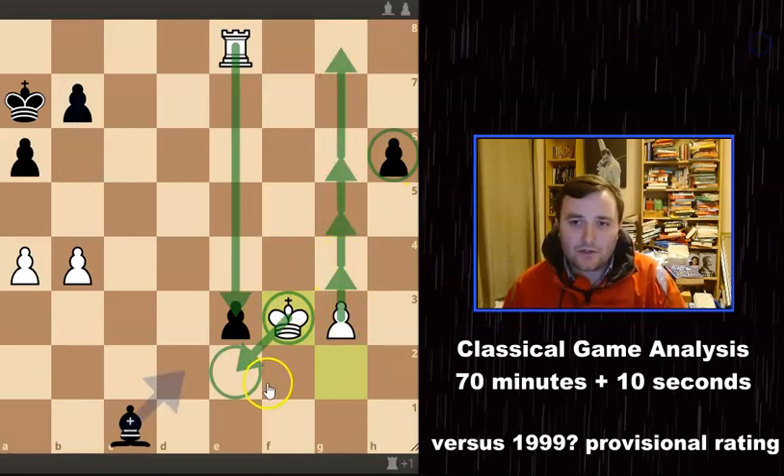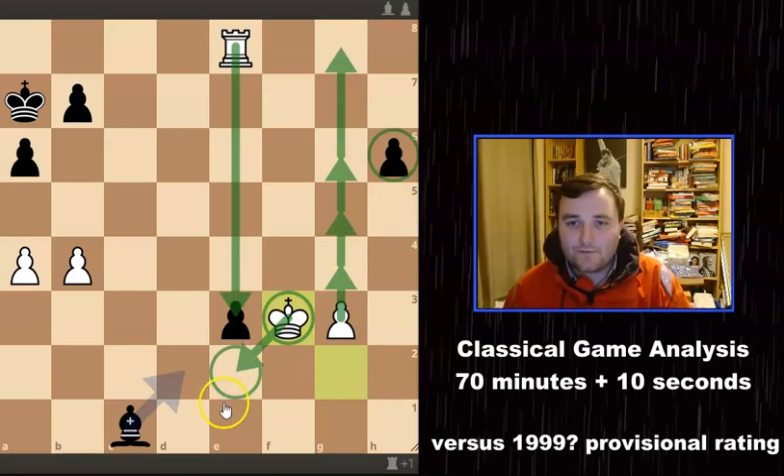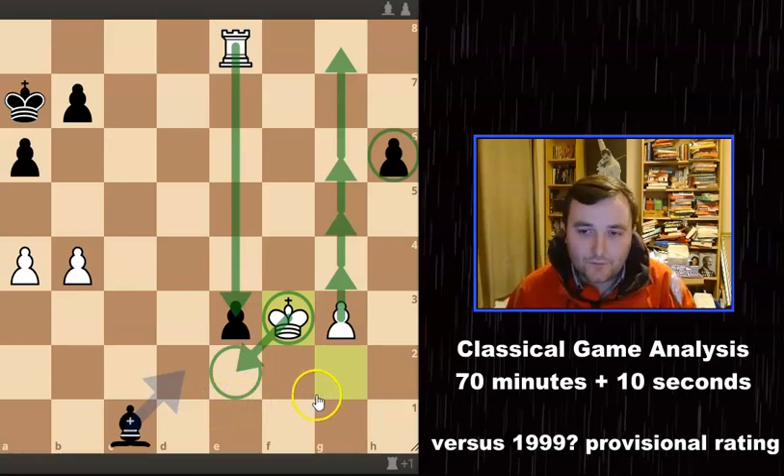My opponent ended up resigning. You can see why — I'm going to end up with a very nice position, picking up this pawn once I get the king in front of it and then start pushing the pawn down the board. Whacking on the engine, it doesn't say I'm totally winning, but it's going up to plus 4.5 — a very, very good position for me.